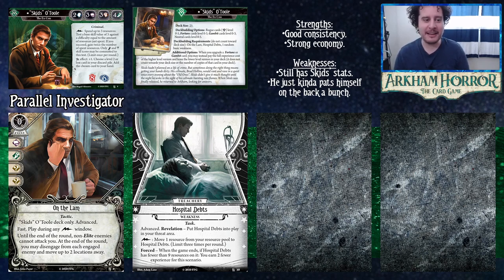The parallel investigators have different abilities, some have different stats, and I think actually all of them have different deck building restrictions — though don't quote me on that. Parallel Skids definitely does. When you play with a parallel investigator you can choose to use your advanced personal and weakness cards, but if you use one you have to use the other.